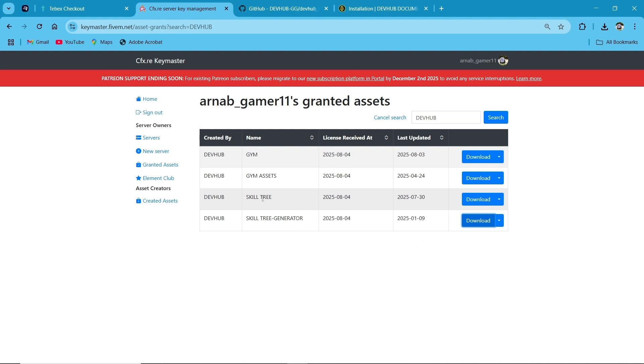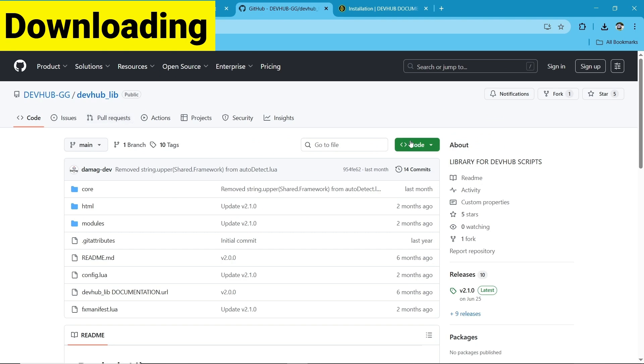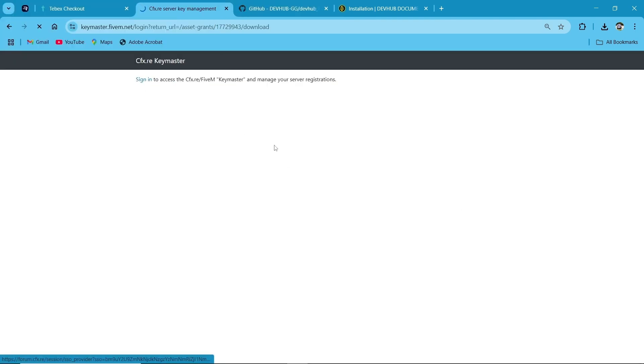Here you can see you will receive a total of two scripts: one is the skill tree, and one is the skill tree generator. Both are exclusive version scripts. First of all, you have to download both of them. Also, all DevHub GG scripts require the DevHub Lib — it's their dependency.